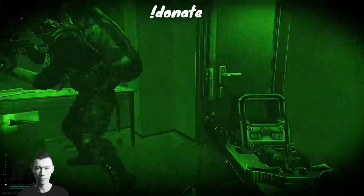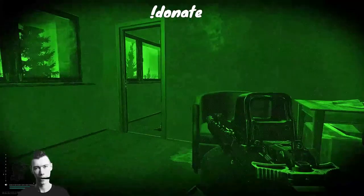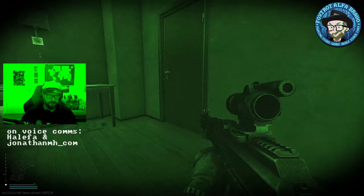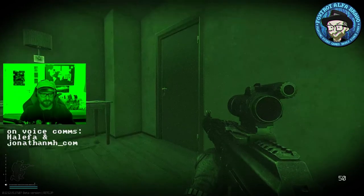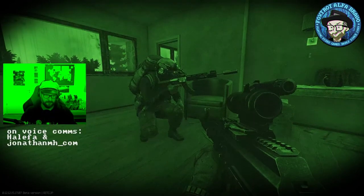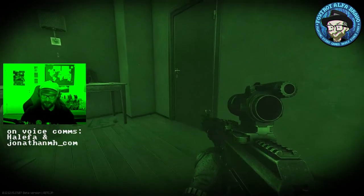Crouch, crouch, crouch. Watch the door behind you. Everything is fine — watch the door. So we killed a guy that wanted to stab us. He has a cultist knife, which is what I need. So you need to kill the other guys and go back to loot that guy.